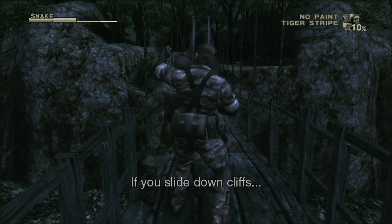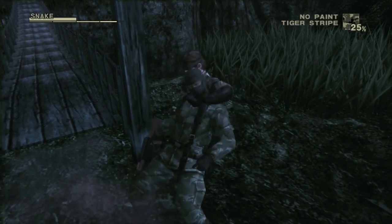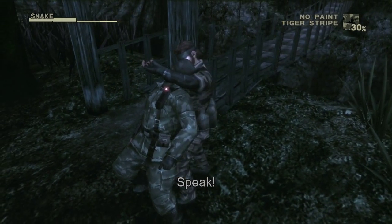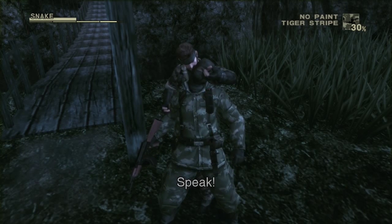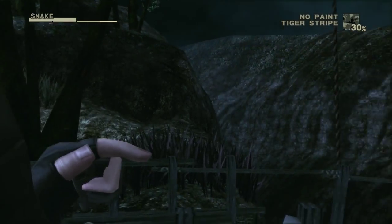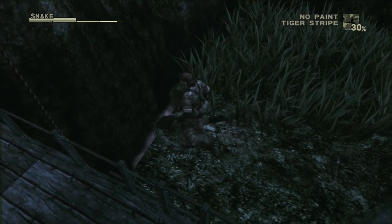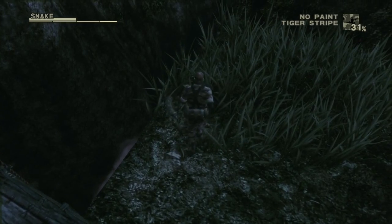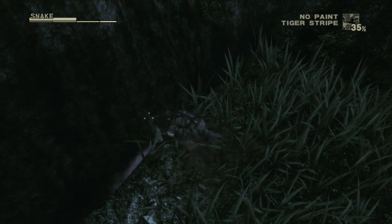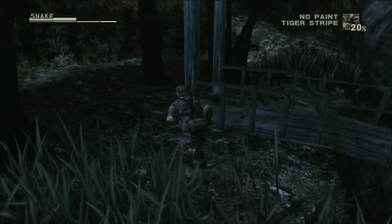If you slide down cliffs you won't take any damage. He sounds like Robin Atkin Downs - you mean Miller? Yes. I was really curious to see if I could shove him off the cliff but I can't. But if you were dragging a dude you can just drop him down.